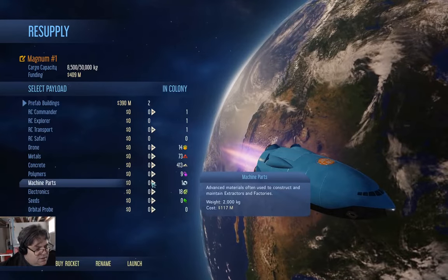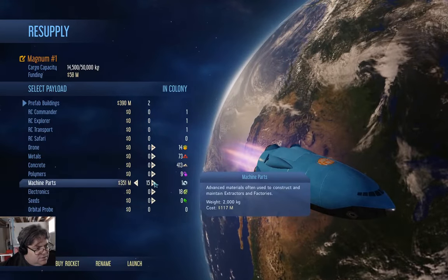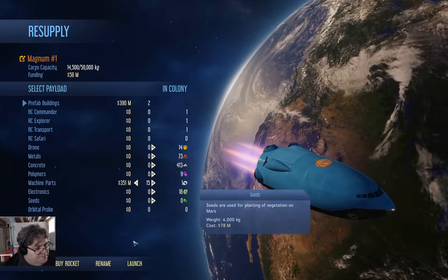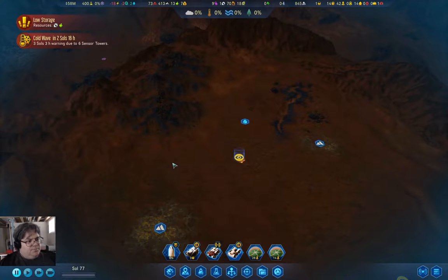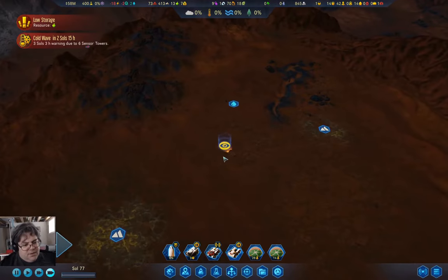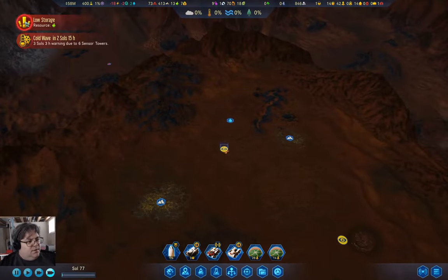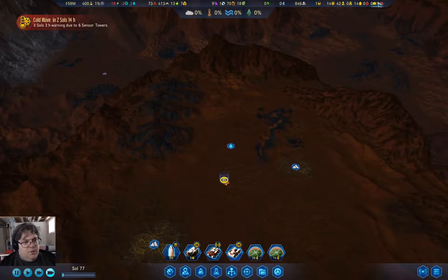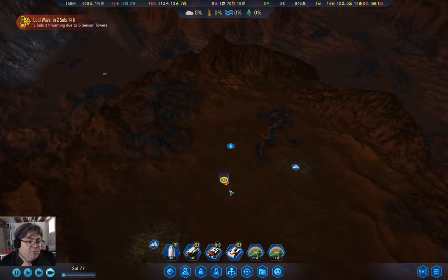We go back here and I need as many of those as I can fit. Launch. I'm going to do it that way. Low resource food — we have someone who's unemployed, but that's good, we're going to have some unemployed people.